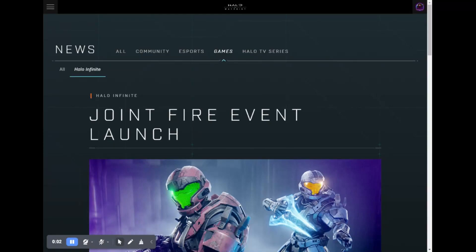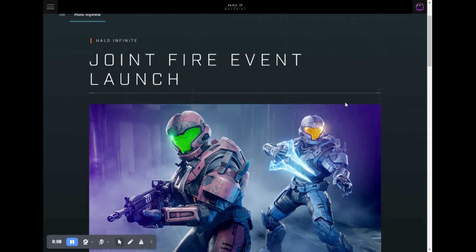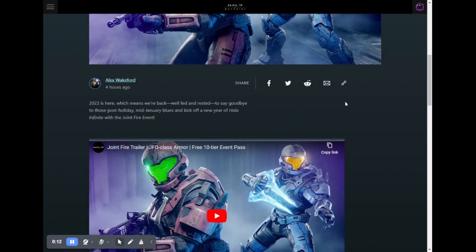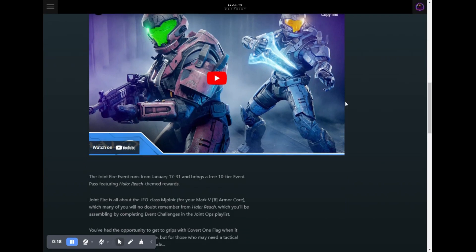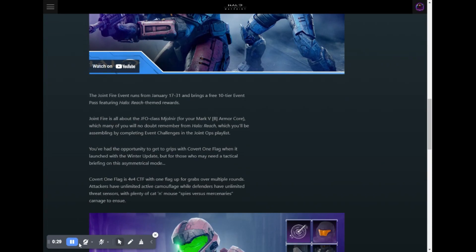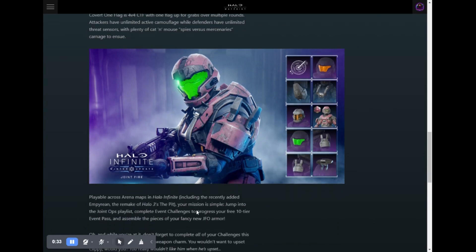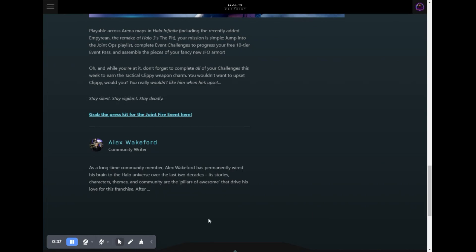What's going on guys, back again this week with the Halo Infinite weekly ultimate reward. Looks like this week we got the Joint Fire launch event available for Halo Infinite. It's going to be a two-week event where we can get 10 items in the 10-tier pass. This is the preview of the items that are in the 10-tier pass, and they released a video — here's the video for the blog post.